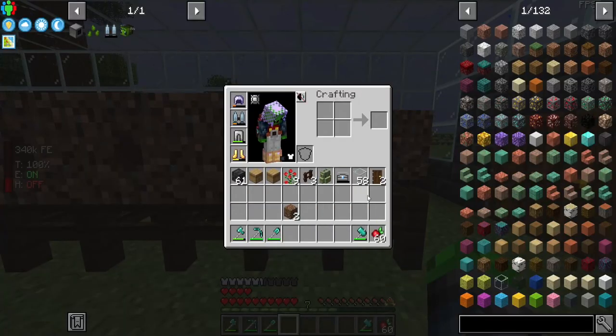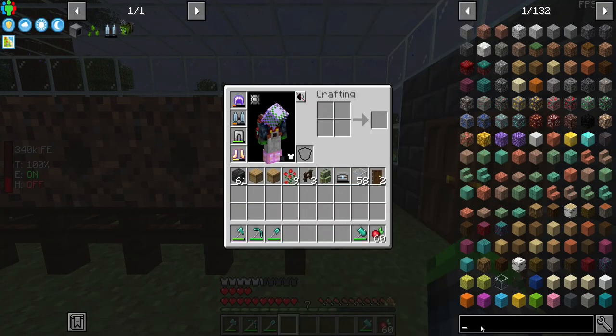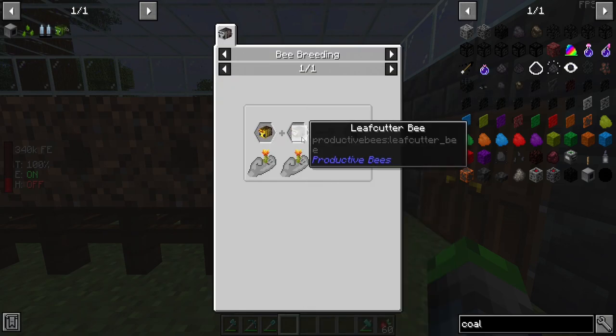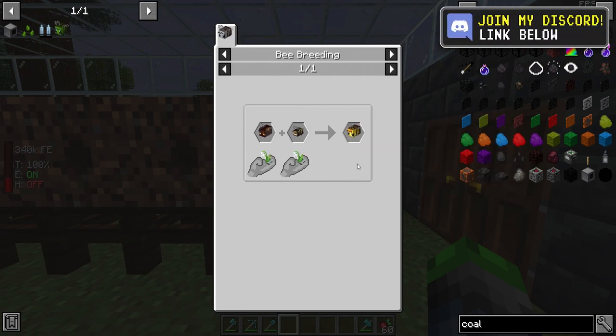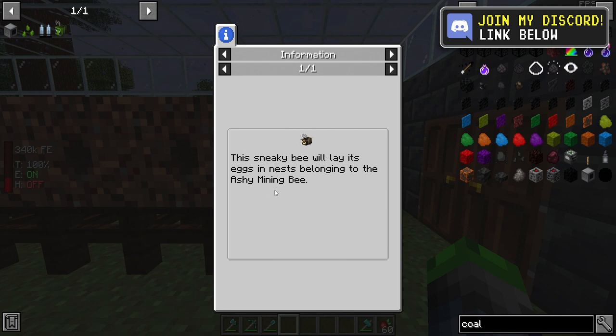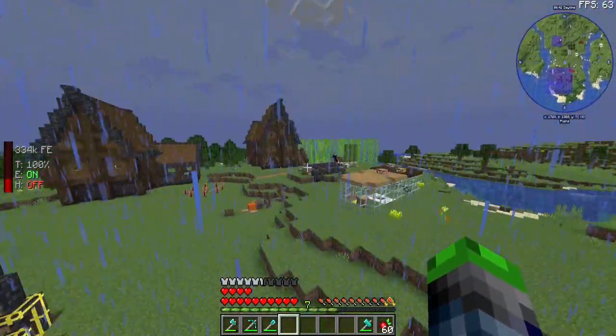These guys will allow us to get the nomad bee. Because if we go to the coal bees, we need a blazing bee and a leafcutter bee. We have a leafcutter, but we don't have the blazing bee. The blazing bee comes from a magmatic bee and a nomad bee, and the nomad bee only goes into the nest of an ashy mining bee.